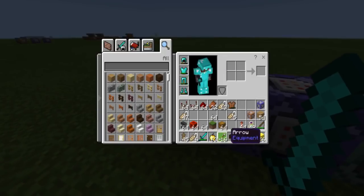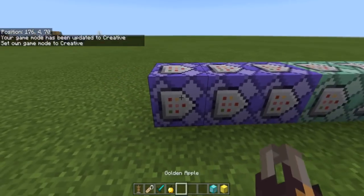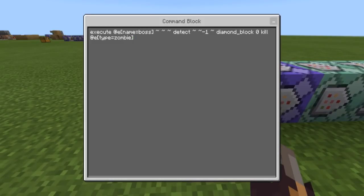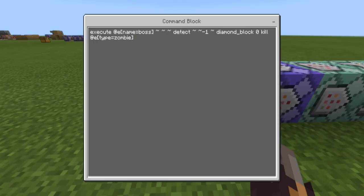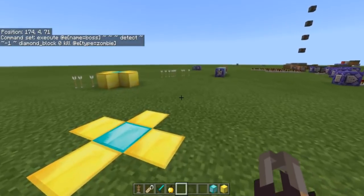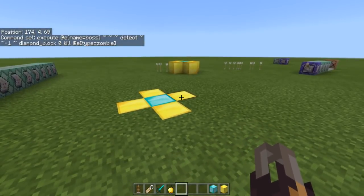Here are the commands. The first command is: execute, name equals boss, then tilde detect, negative one, diamond block, zero, kill, type equals zombie. Basically what this command does is it looks for an entity named 'boss' — an armor stand is an entity — and detects if a diamond block is underneath it at negative one. If so, it kills all the zombies in the area.